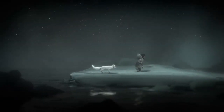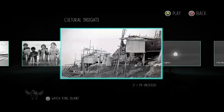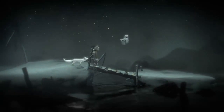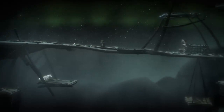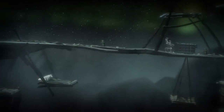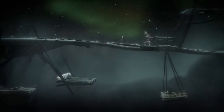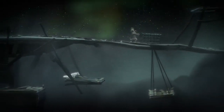Once you get out of there and start the next chapter, you'll find the first owl right off the bat — pretty hard to miss. Then as you keep going, there will be a little platform where you have to drag a crate to make a platform for the fox down below. The owl is right past this section.